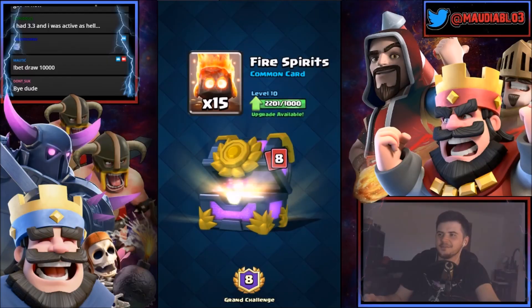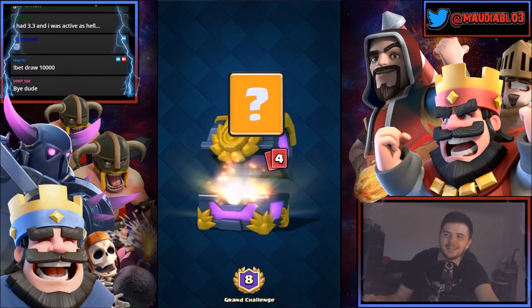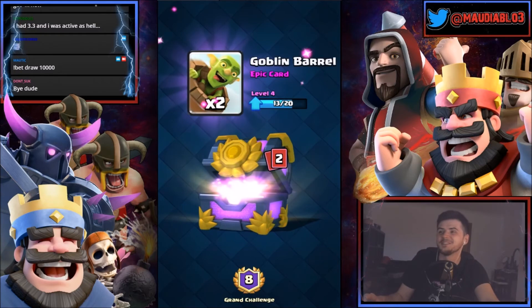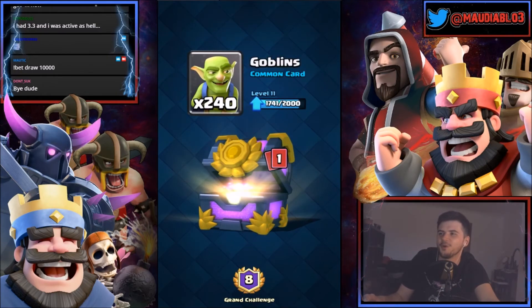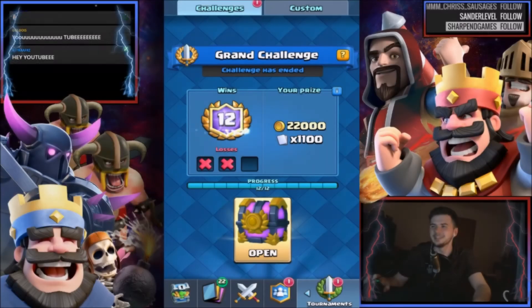Loads of coins — 15 fire spirits, 15 archers, five pekkas, 103 ice spirits, 15 elixir collectors, 22 musketeers, two golden barrels, 240 goblins. More epics — we've got three bowlers.